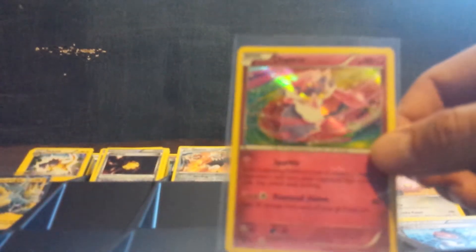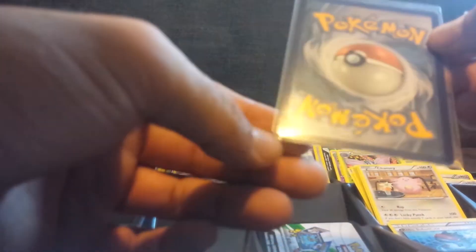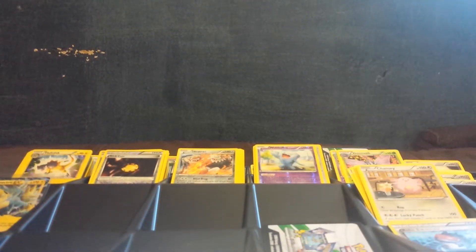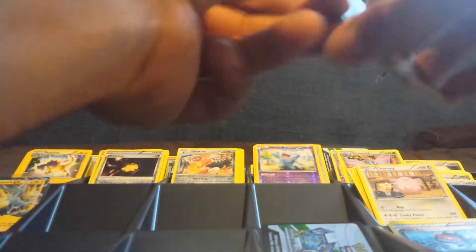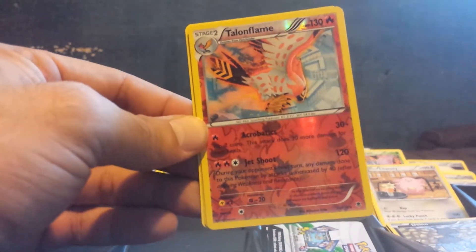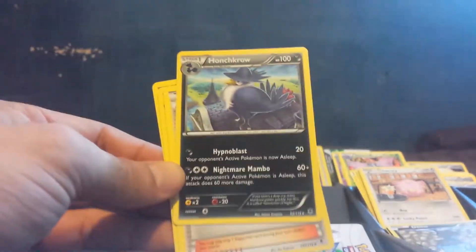Too bad — it's got a little white nick down there. Not going to be good enough to grade unfortunately. First holo rares: Talonflame — excuse me, not Fletchinder. Houndour. And some trainers. Talonflame and Fletchinder have Flame Body in the game, which allows you to hatch a Pokemon in half the number of steps, so it's actually pretty good for breeding.